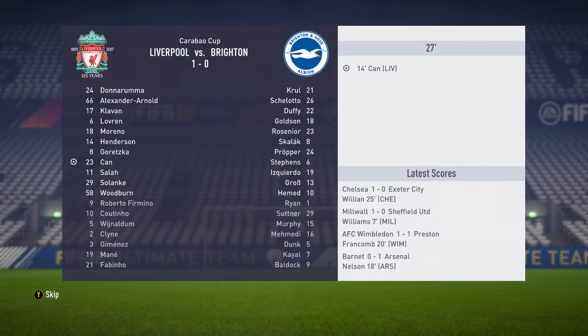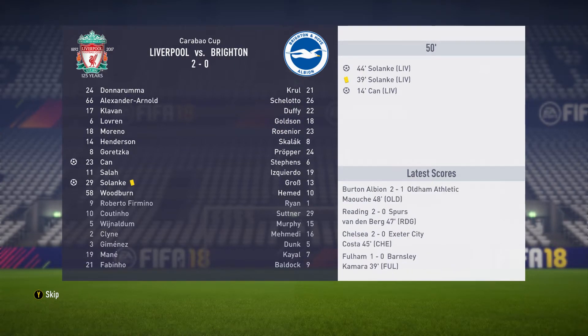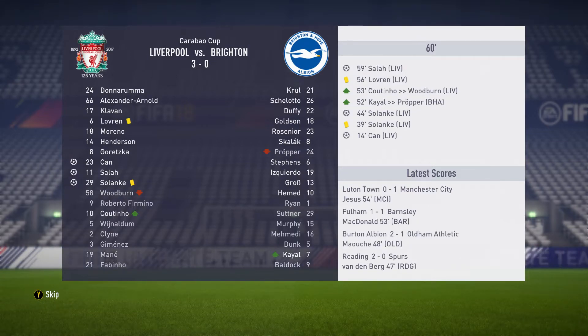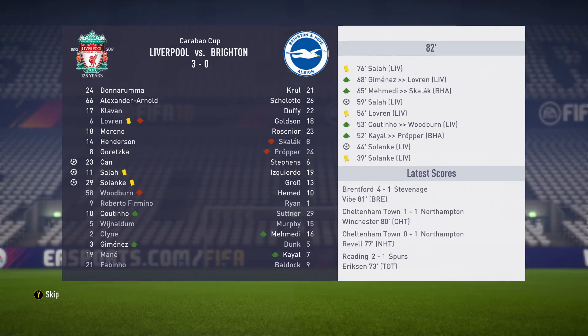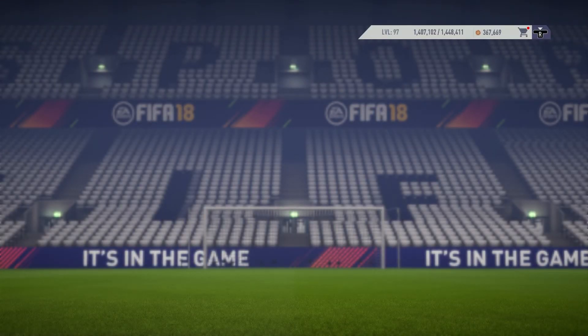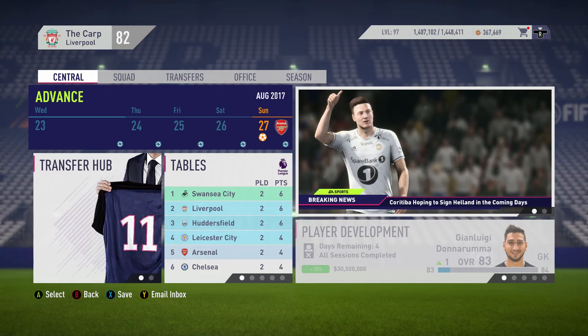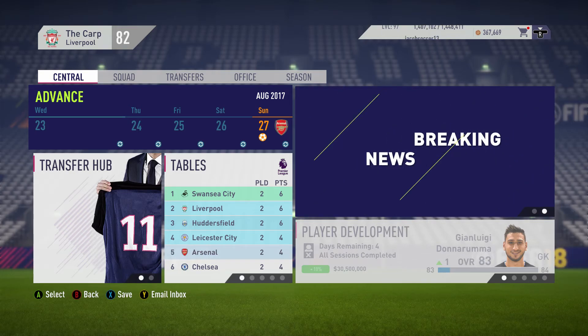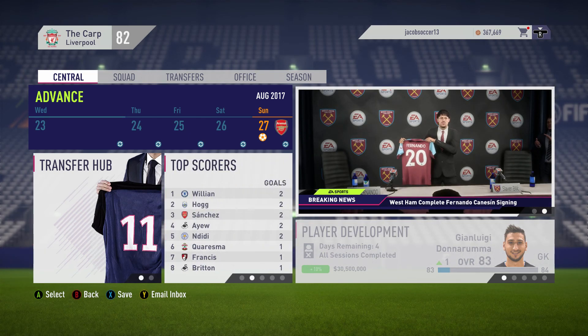Shaqiri opens the scoring early, 14 minutes in. Solanke gets his first goal for the club — very nice. Then it's three, and we're just battering Brighton. We bring on players like Jimenez and Coutinho and it ends four-nil — just absolutely brutal. Three wins from three this episode, a perfect start to the season. We'll bring in a left back before the Arsenal game in the next episode. If you enjoyed this one leave a like, subscribe if you're not already — see you guys next time.